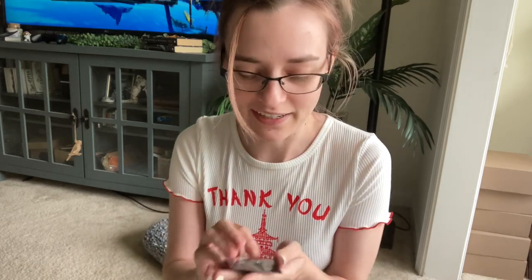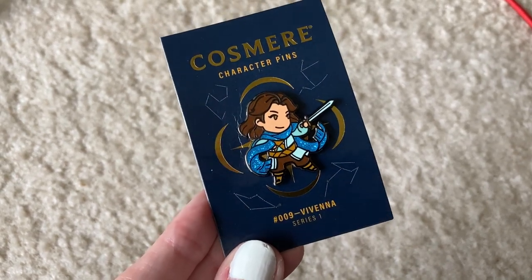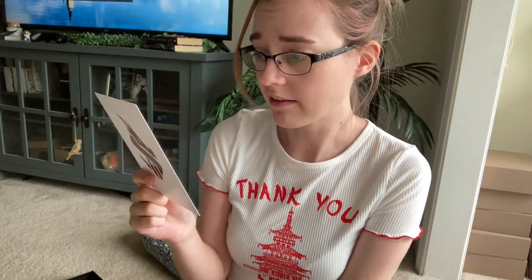First, the pen, as always. We got Vivina — our little Vivina pen with her scarf. Nalthis: a world where color fuels the art of awakening, where one's very breath is a commodity to be bought and sold, and where the Returned rule the statue-filled city of... Tetelier? I don't know how you say that.